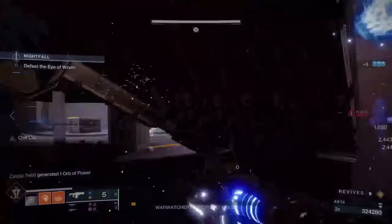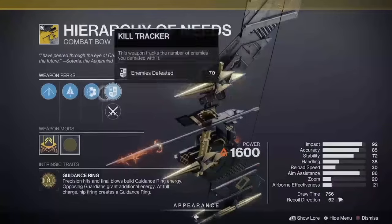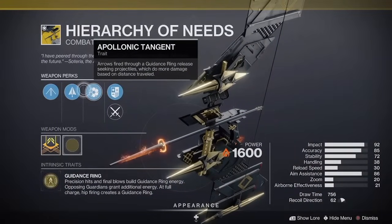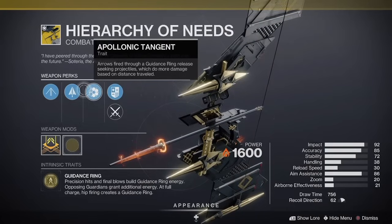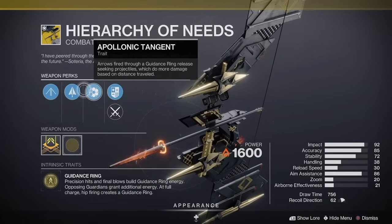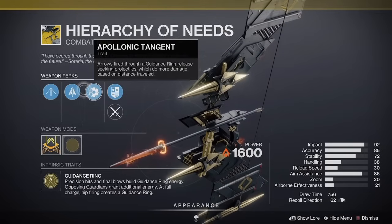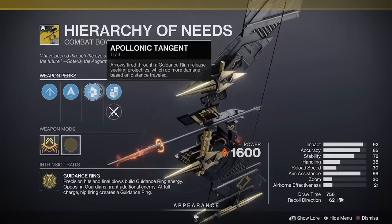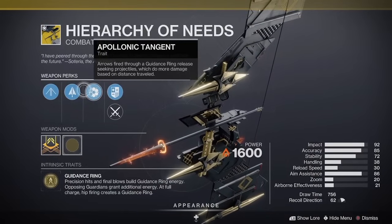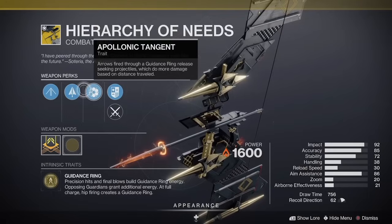If you are going the under-the-stairs route, make sure that if you're a Warlock and you're planting healing rifts — which you're going to have to have — plant them directly behind the stairs so they don't get knocked by any of the champions that are going to be spawning. The Hierarchy of Needs is a bow I've seen used quite a bit here, because you can stay out of range hiding behind any one set of those pipes used for the cheese. Once you've hit the boss a couple of times, you can essentially shoot it around corners so you don't even have to look directly at the boss. So this bow could come in very handy for the cheese.